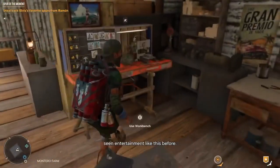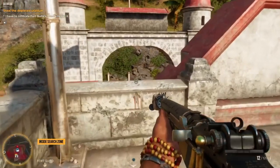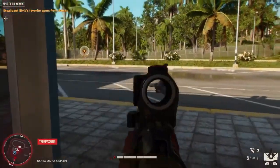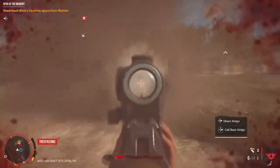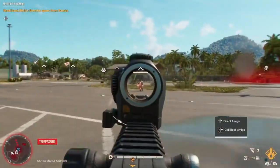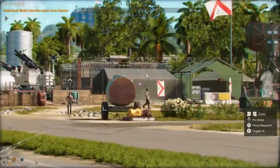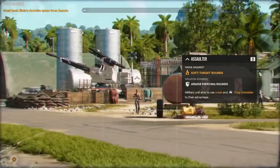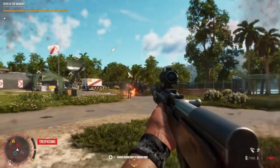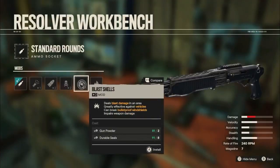Far Cry 6 also introduces highly specialized ammo as part of its weapon mod system, and that goes beyond armor-piercing rounds, which can make short work of guards with helmets and flak jackets. Unarmored enemies can be taken down efficiently with soft target rounds, while blast rounds let you turn conventional firearms into tank killers. Poison rounds can damage health over time and might drive enemies to attack each other, and incendiary rounds can light enemies on fire, which is especially useful against soldiers spraying highly flammable poison. Enemy soldiers tend to use the ammo they're strong against — armored guards will shoot soft target rounds, and unarmored guards will use armor-piercing rounds. Any bullets that come out of a poison-modded gun will be poison bullets, so it's more a matter of making sure you have the right gun for the job at hand.